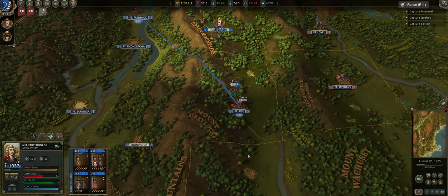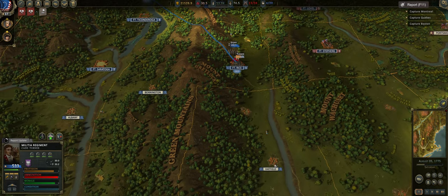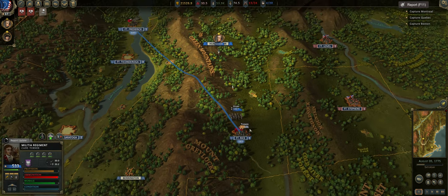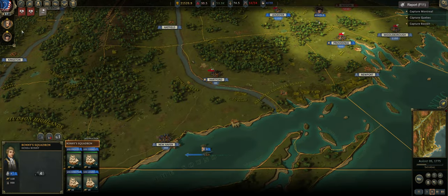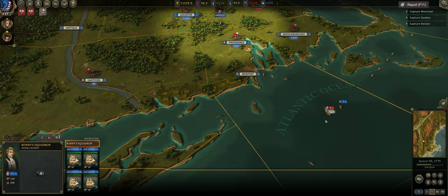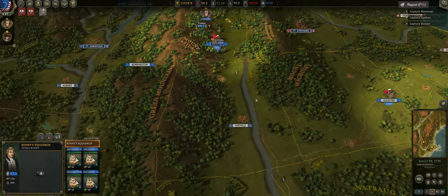Quicksilver, come back over here. I need you guys to go down to Hatfield to replenish. Turner, you're going that way — these guys are really beat up. Did we sink them? 37? Doesn't look like we took many casualties on the naval side, so they'll just patrol around here and eventually head out. That is about time for today's episode.